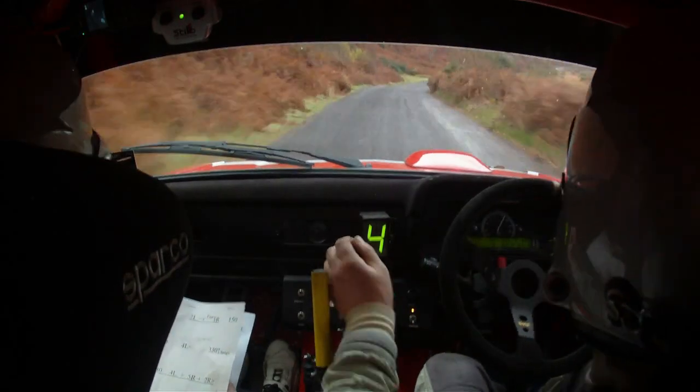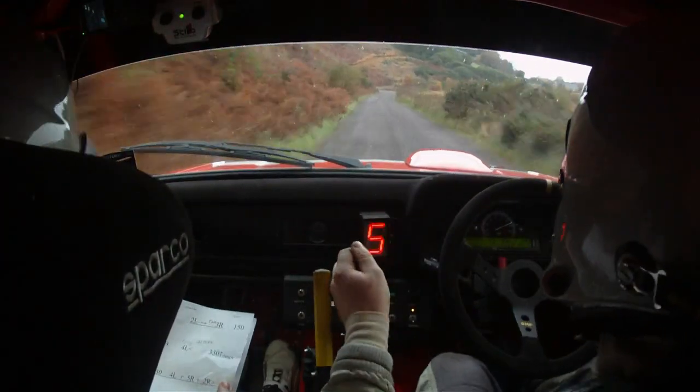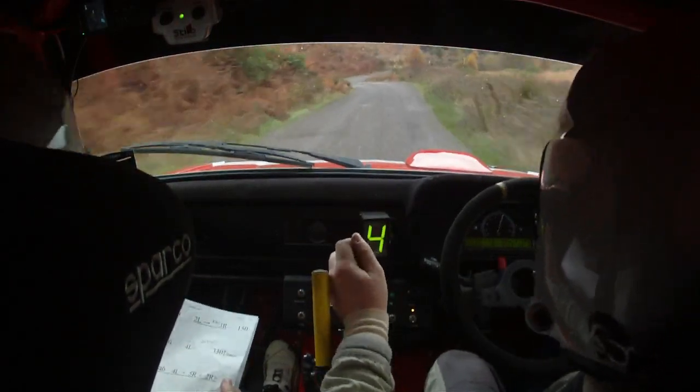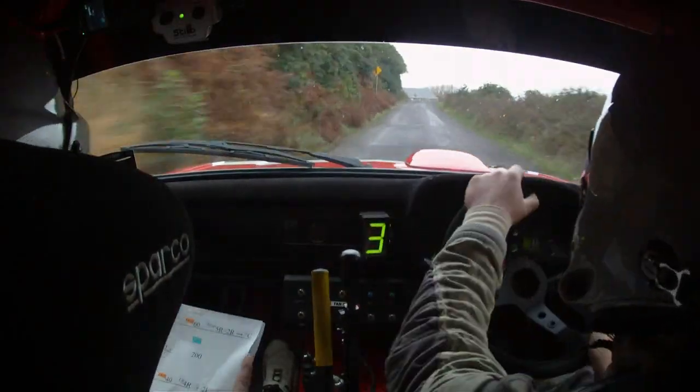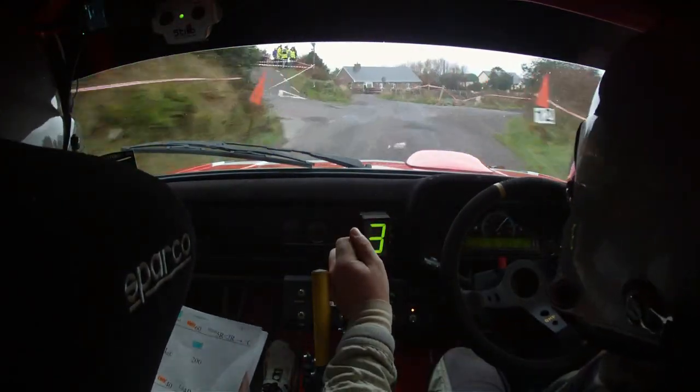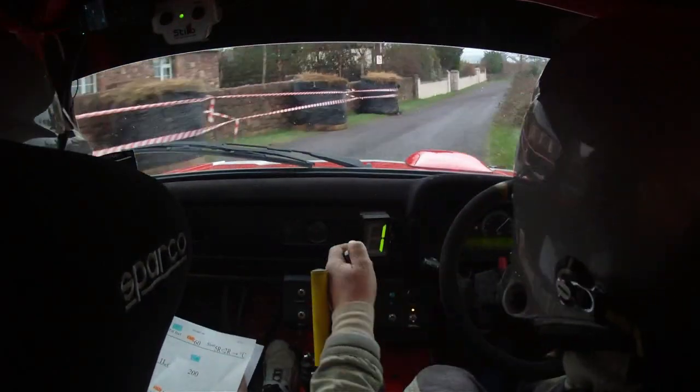200, 200, 1 left and 4 right, 80, so 1 left here and 4 right, 80, 1 left over press pass junction, only 60 short 5 right, short 5 right, opens to a 2 right, to a flat crest.